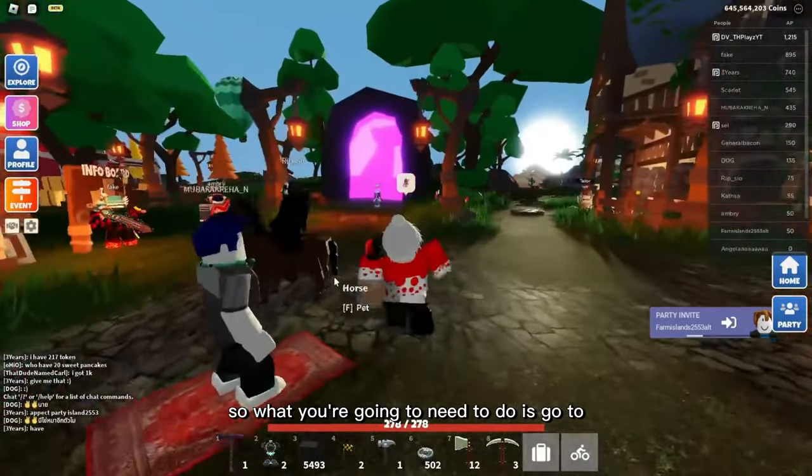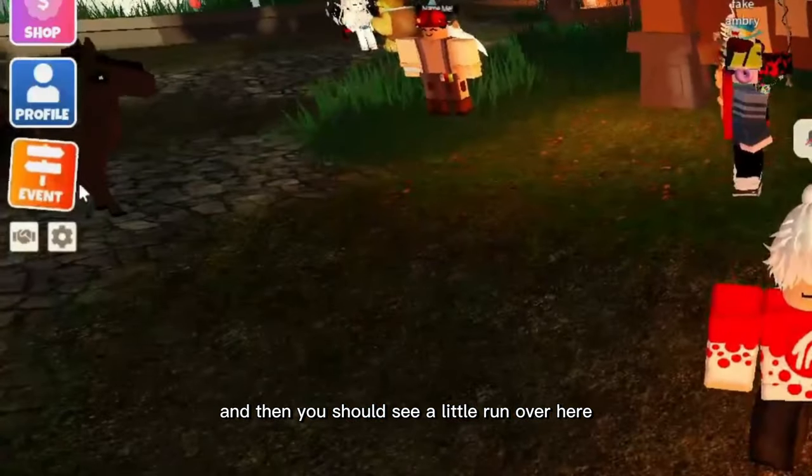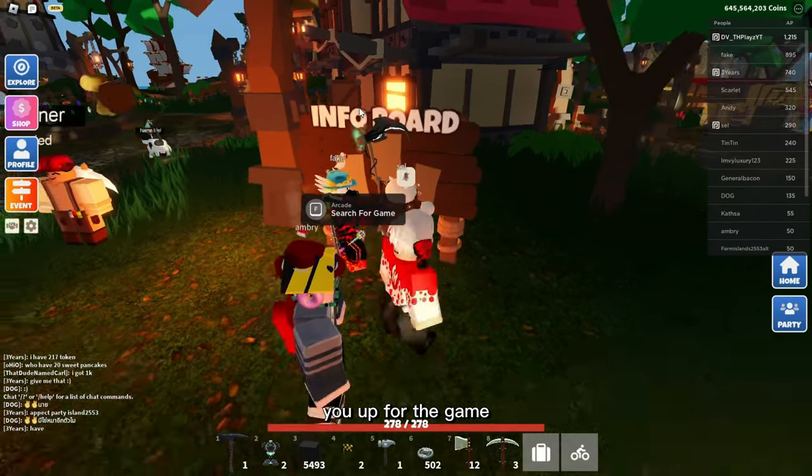What you're going to need to do is go to a public server and then go to the hub. You should see a little button over here saying 'play event' to queue into the latest event. Or you can go up to this billboard and actually queue up for the game.